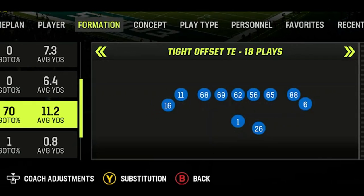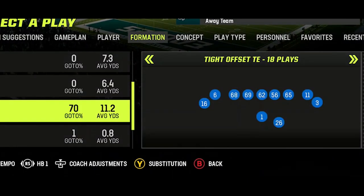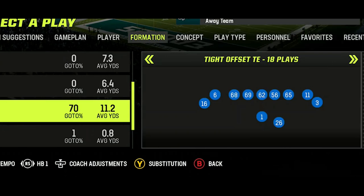The first adjustment you're going to want to make is to switch your packages to halfback one with the right stick, as it will switch out the tight end for a fourth wide receiver. I have a good tight end on this team, but speed is always the most important thing in Madden, so unless you have a really fast tight end, I recommend using this adjustment.